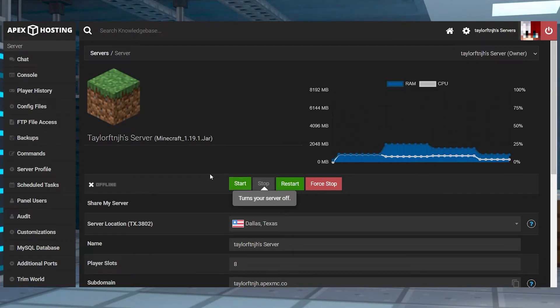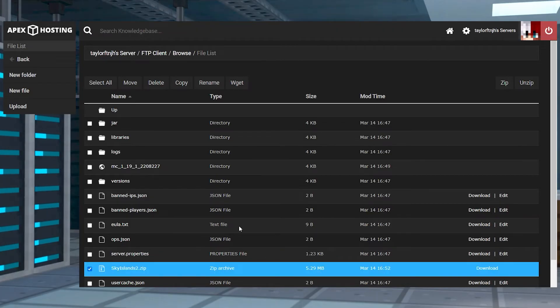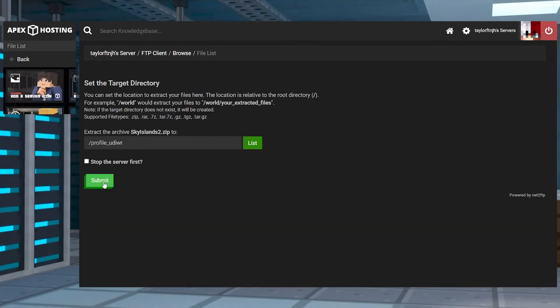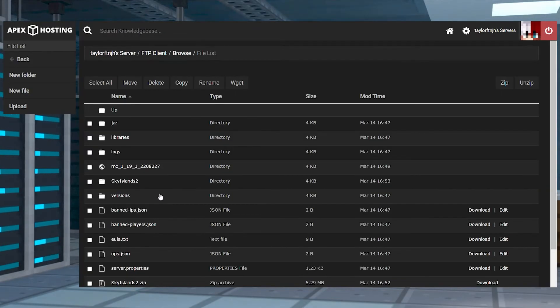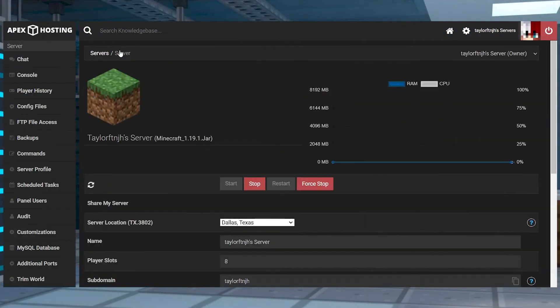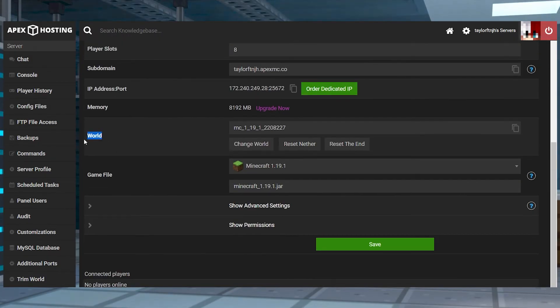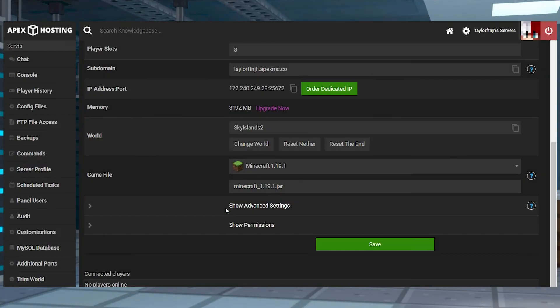Once that's done, return to your Apex panel and enter the FTP file access with your password. Once you're logged in, find that uploaded zip file, select it with the checkbox, and then press unzip in the top right corner and click the green submit button. Once that's done, go back and verify the folder name of the world. After that, return to the main panel page, make sure the server is still offline, and then scroll down to the world section and press the change world button. In the prompt, enter the exact folder name for your world, keeping in mind that it is case sensitive. Afterwards, you can restart the server and it'll load up the new world.